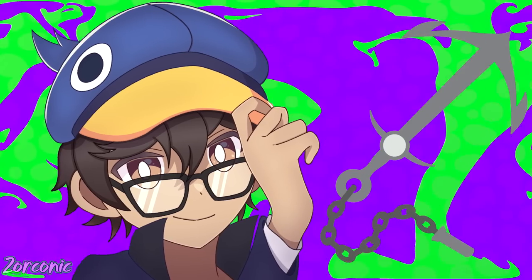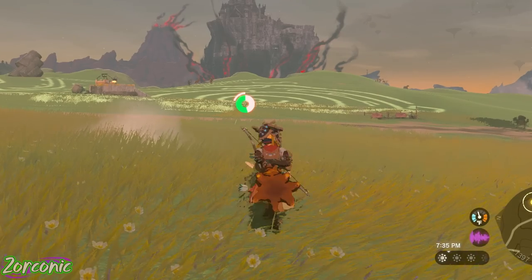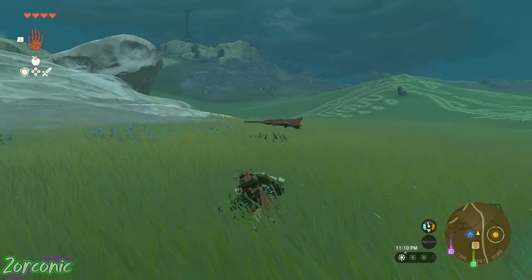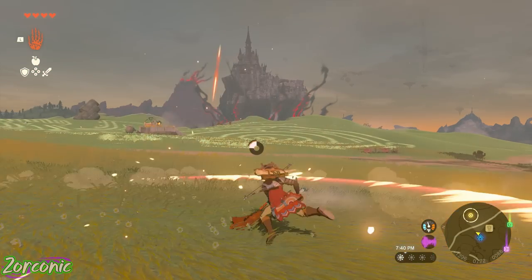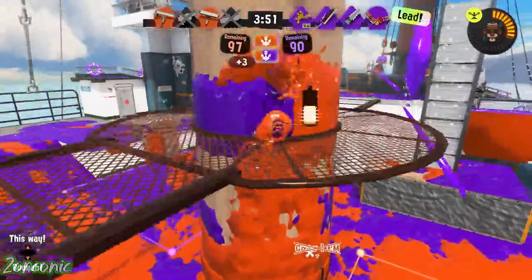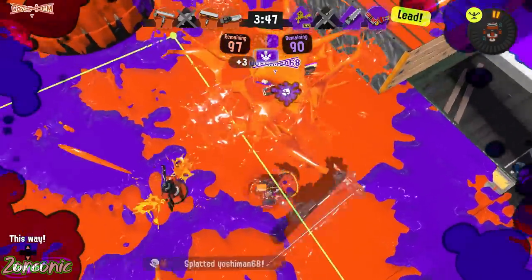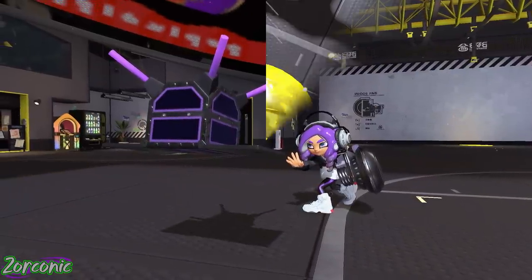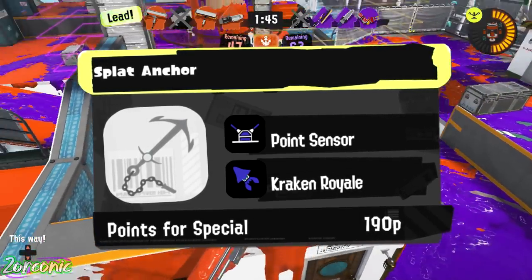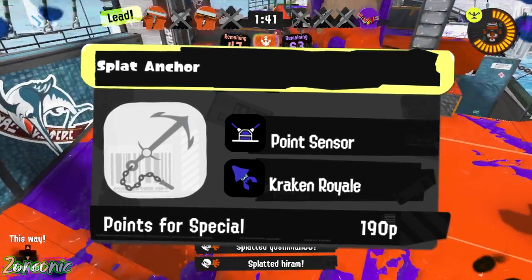But even that doesn't compare to the Splat Anchor. This weapon is a ball and chain type weapon where you swing it around when you hold the ZR button. When you let go, the anchor shoots forward, and when it lands, it releases a shockwave, kind of like Wavebreaker, but not nearly as far. This weapon class is very slow, but it can deny a big area if used properly. The perfect kit would be point sensor and kraken — point sensor so you can always know where your opponents are and deny them an entry point, and kraken as a special in case the opponent gets really close.